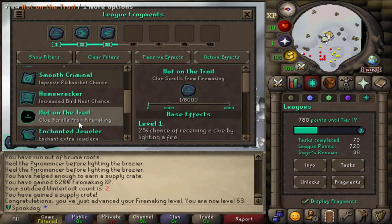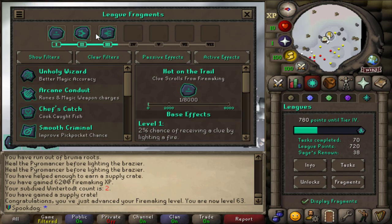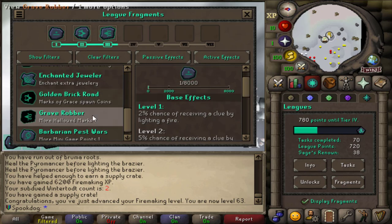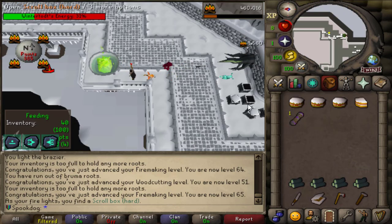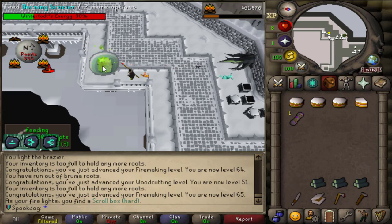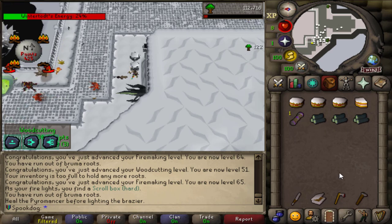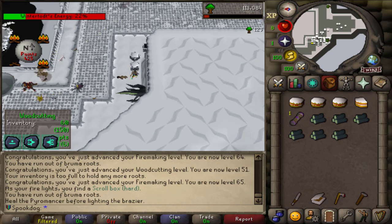There are no relics that really work at Wintertod, or maybe there are, like, bossing ones or something. I don't know, but I'm just gonna, at least for now, equip the relics that I want to level up. So right now I'm equipping Hut on the Trail, Golden Brick Road, and Grave Robber. It seems like you do get clue scrolls from Wintertod, because you're technically lighting a fire.